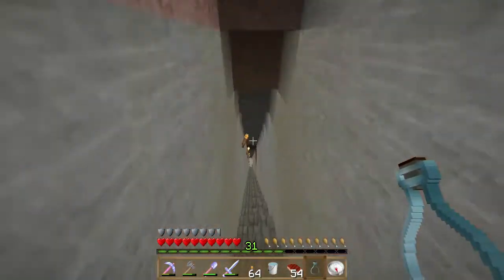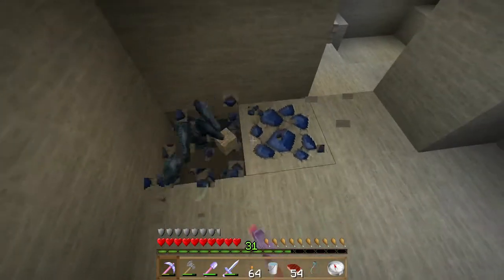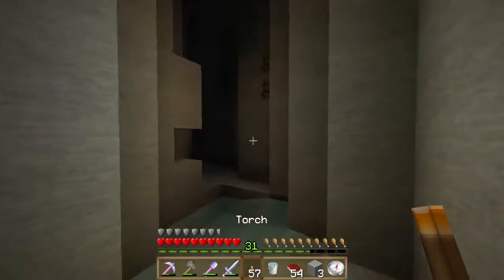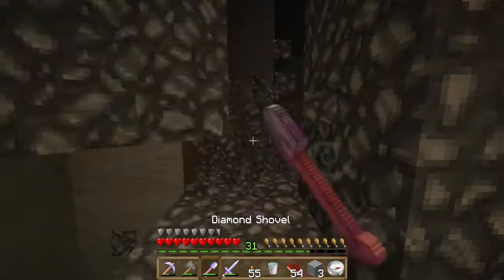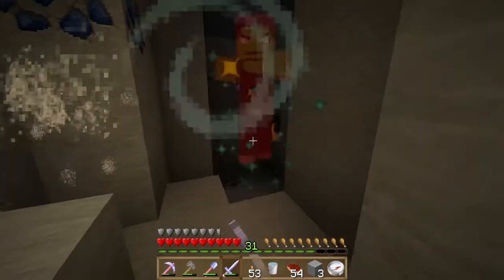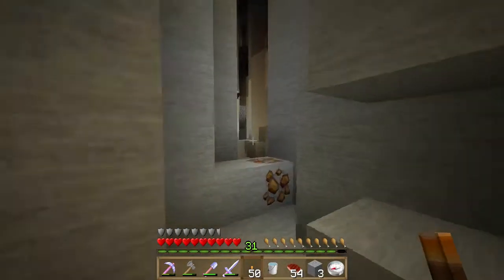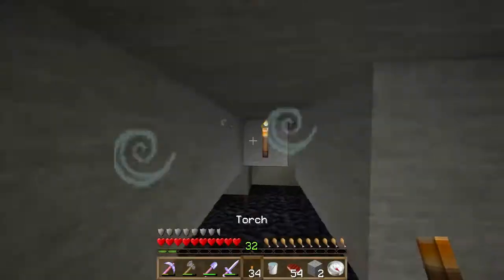I cannot make a level 30 enchant because I don't have a diamond tool that I haven't enchanted before. I need to find a diamond and lapis lazuli so I can enchant a fresh diamond tool. I already got lapis lazuli, but I really need more diamonds to make a diamond pickaxe with a super enchant. I mined into a ravine from the first episode — it's very narrow, barely enough space to move, and not deep enough to be in diamond range. No diamonds to be found here.